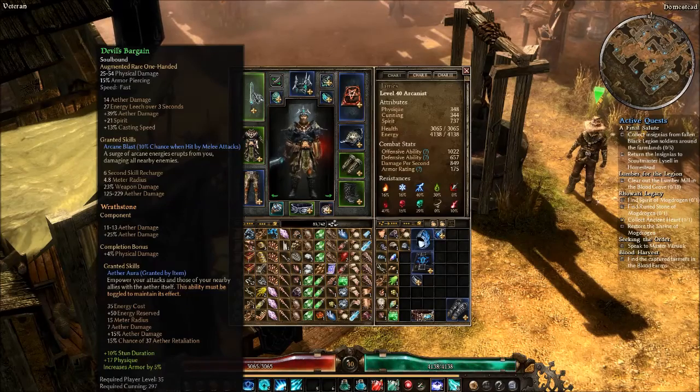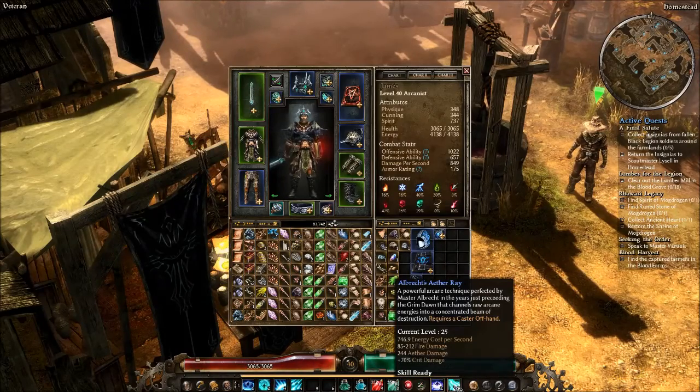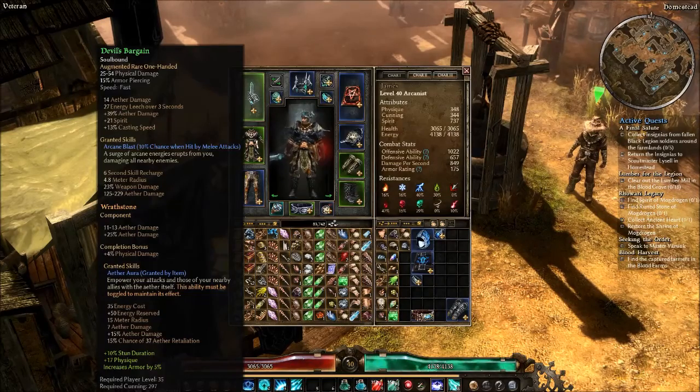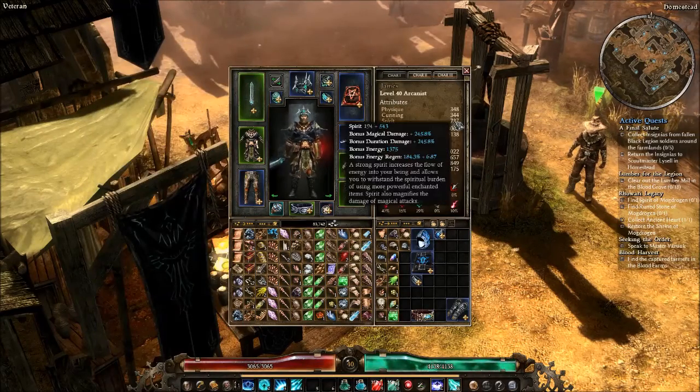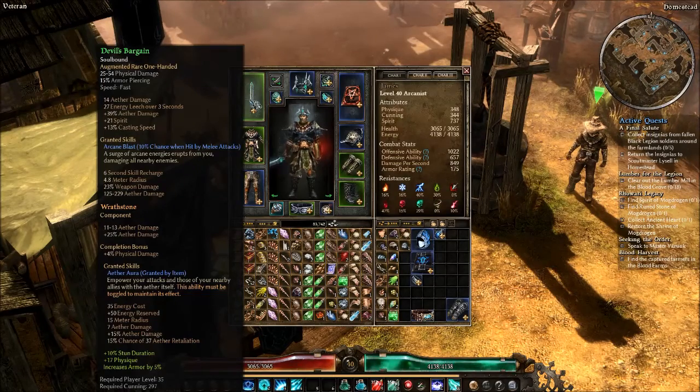Devil's Bargain has physical damage as its base damage, so not as good there, but it does have flat Aether damage and percent Aether damage on top of it. The percent Aether damage I've actually been finding a little better, because it adds the percent onto whatever the Aether damage of the beam is. It also adds its own flat Aether damage into your normal Aether damage on your sheet DPS. It also has more spirit, which helps with maintaining the beam and gives it more damage because you get bonus magic damage per spirit. Most importantly, it has casting speed.